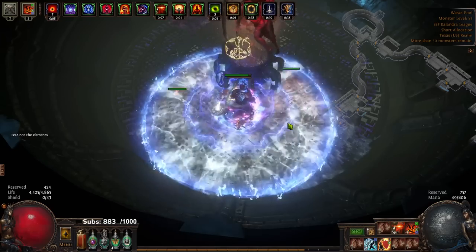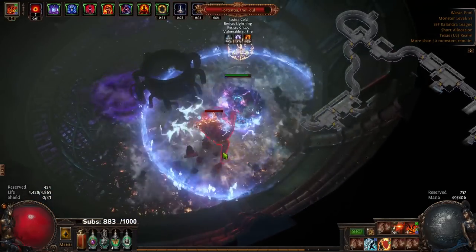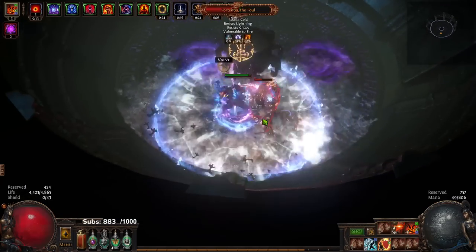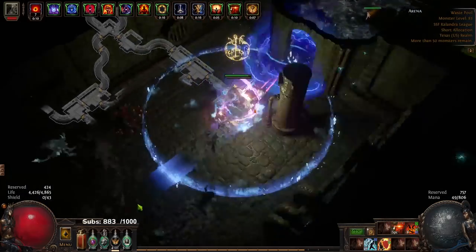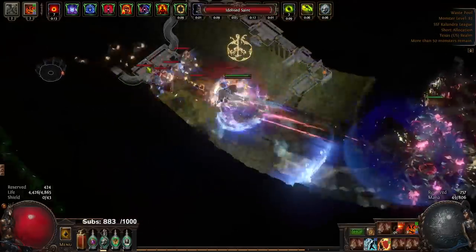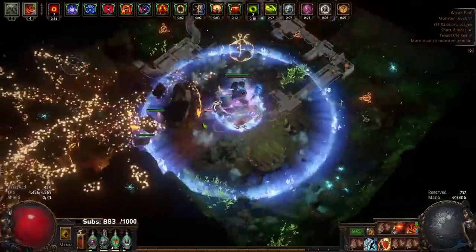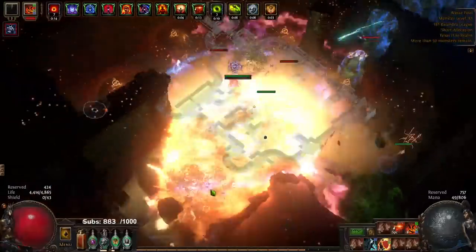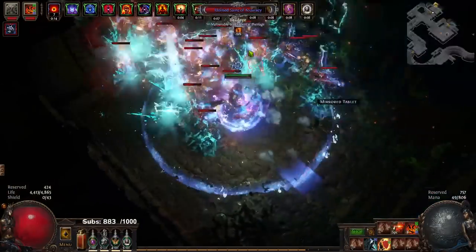Let me talk about the different ascendancies you're able to play this on. Without a doubt the following are very much viable for explode RF: Elementalist, Juggernaut, Inquisitor, and Chieftain. I don't really make Trickster RF content so I didn't bring that up. Inquisitor has the easiest time gearing because the ascendancy carries your life regen so much, and not having to worry about map mods like curses makes it very easy to set up.